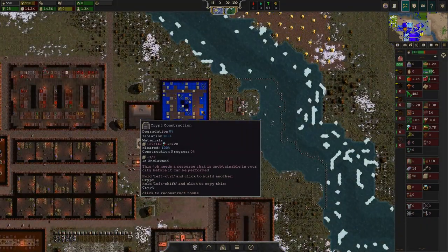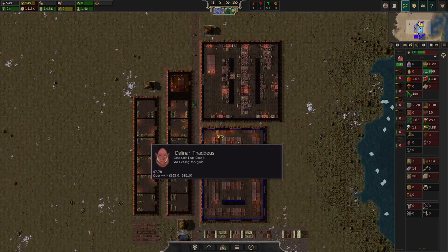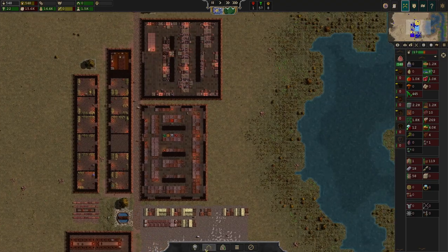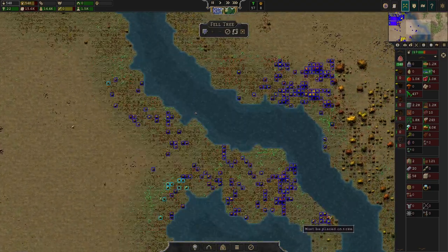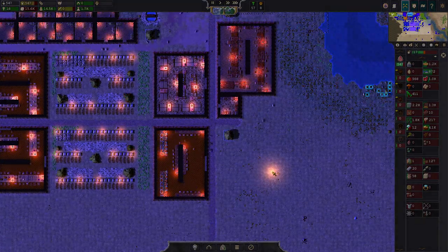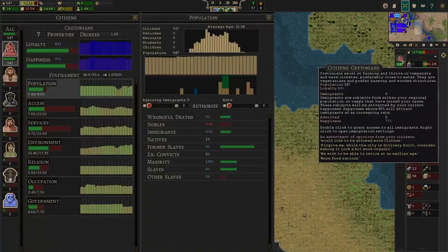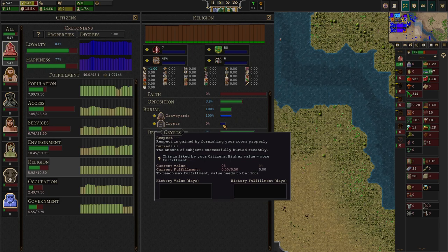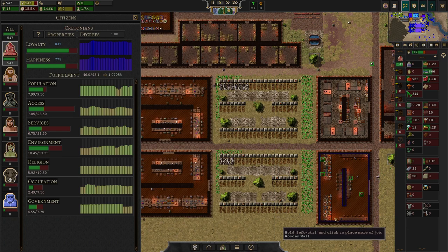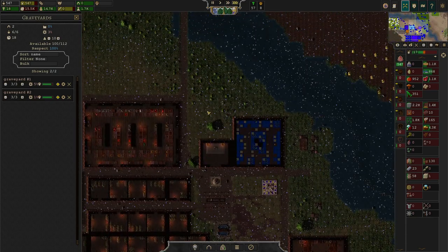It is important that you respect the fact that you will require more than one crypt once some time has passed. There is one thing that shall never happen in your city — no open crypt spots. If there are no crypts open and somebody feels they might die without a burial spot available, they will go nuts. The moment there's no open burial spot, satisfaction from this service will dwindle rapidly. It's the same for graveyards.